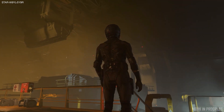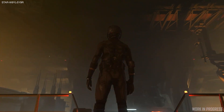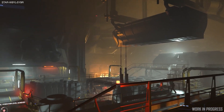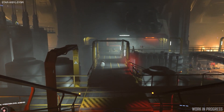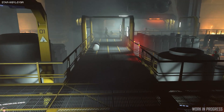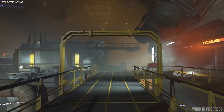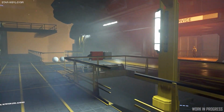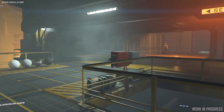Moving swiftly on to 3.12 — for locations, the Space Station Refinery Decks are at 61% complete with 30 out of 49 tasks done, so 19 are remaining. To accompany the Refinery Decks we have Station Based Refining, which is now at 65% complete with 41 out of 63 tasks done. Only one was completed last week, so 22 still to go there.